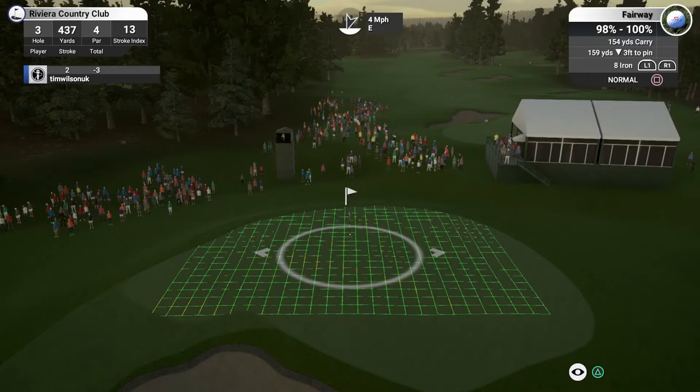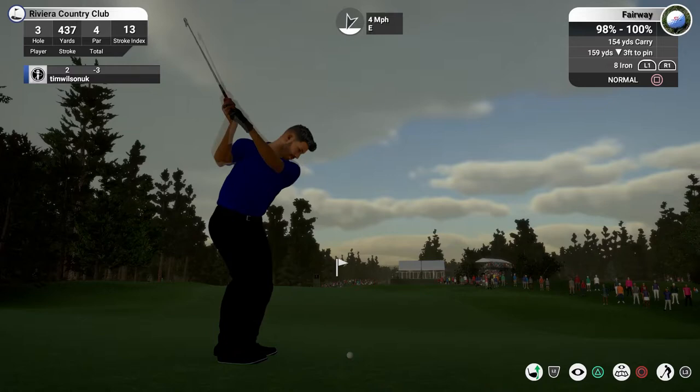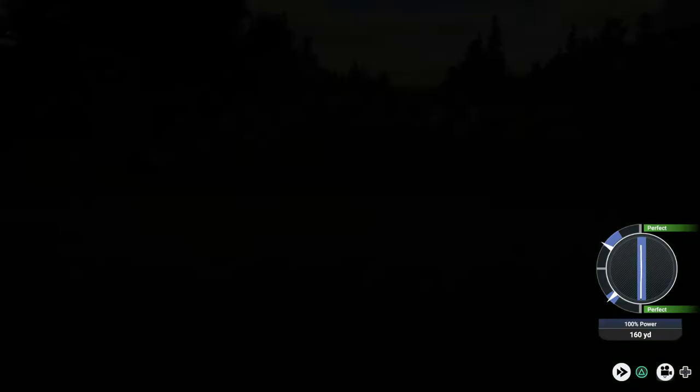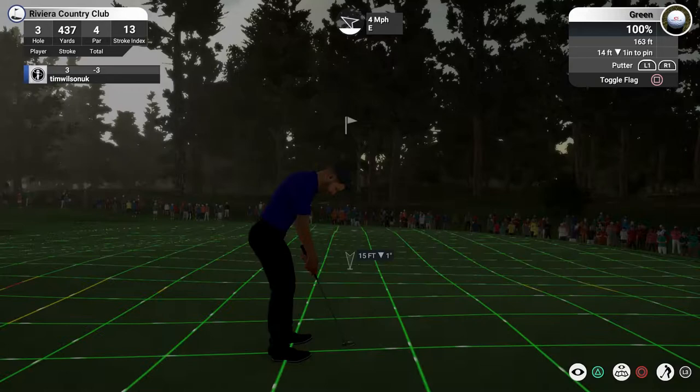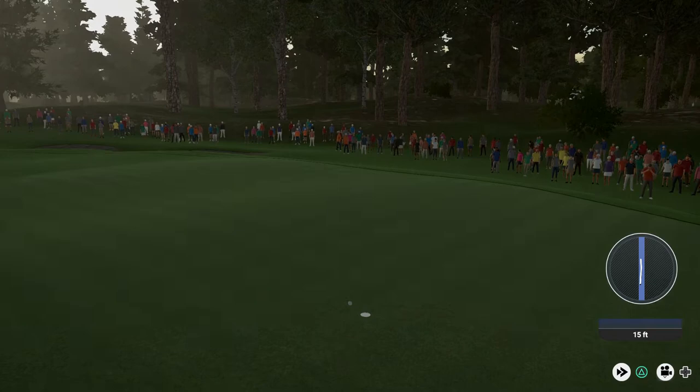I do use the flick method and that's why you won't see a full swing line. I do change things up a little bit when I'm playing on TGC Tours, purely so the API doesn't disqualify me. But when I'm not playing on TGC Tours I revert back to my old swing method, which I've become really comfortable with over the last six years since the original game was released. There was a lot of movement in that short putt but we have got a par, let's move on.